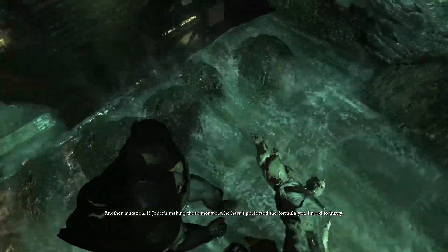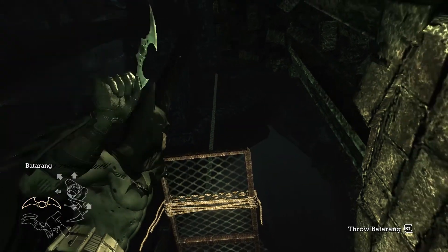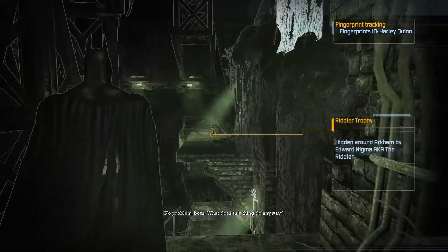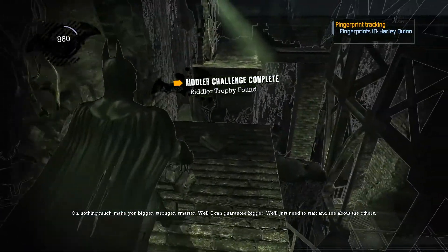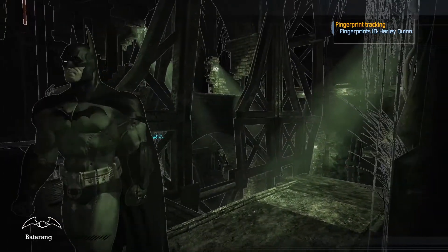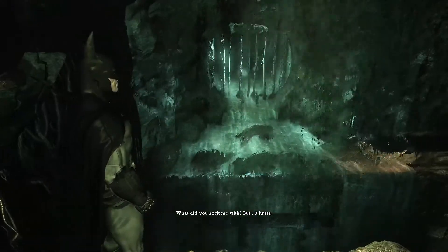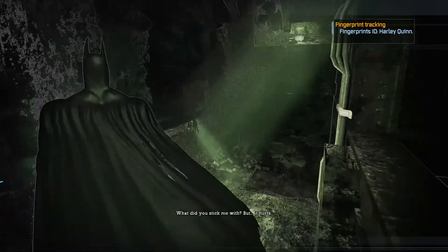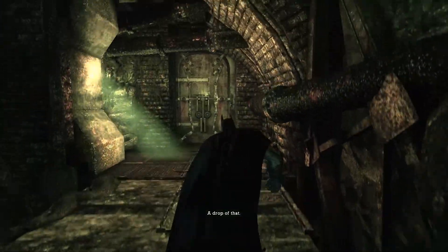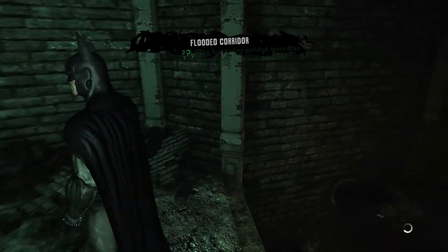Another mutation — if Joker's making these monsters he hasn't perfected the formula yet, I need to hurry. I'm pretty sure he won't be perfecting the formula any time soon — maybe in time for the next boss fight. Although it's weird, because he says Joker hasn't perfected the serum yet given to his troops, but we've been fighting Titan mooks throughout the entire game — so where have they been coming from? The first mook did die of a heart attack when we fought him, so maybe he's trying to sort that issue out. It's either a plot hole or I'm overthinking things. There's a jump cut here because I spent about 30-40 minutes in this area wandering around, and we do need to come back later.